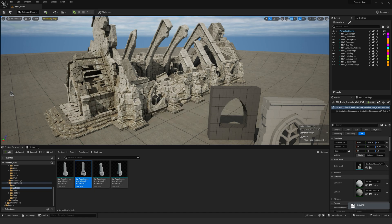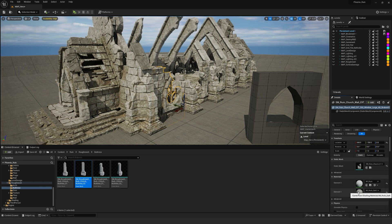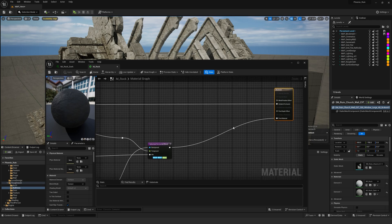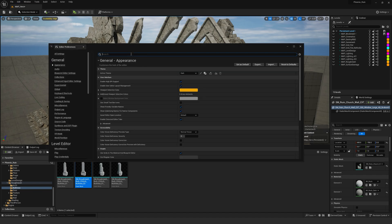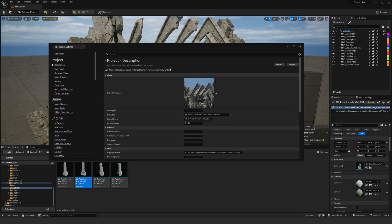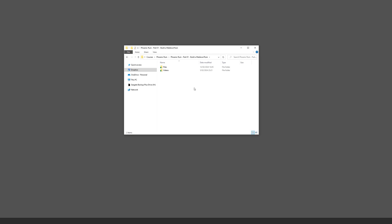When we made these materials, we used Unreal's new material system — we used Substrate. I use that because it will eventually become Epic's new material system; it's still experimental but it future-proofs things. If you go to Project Settings and type in Substrate, you can turn on Substrate and advanced visualizations. If you turn that on, that'll be good.